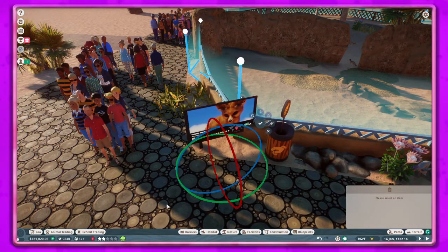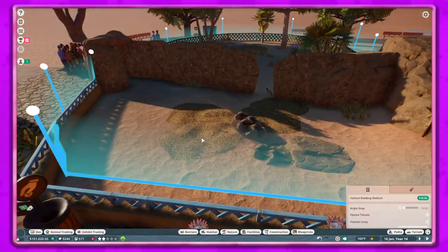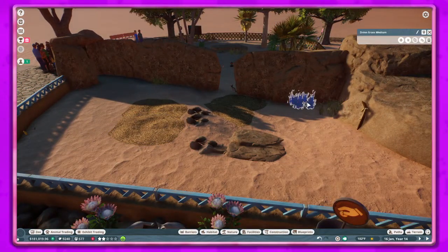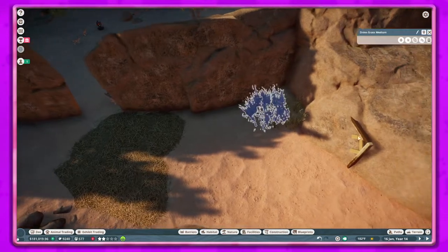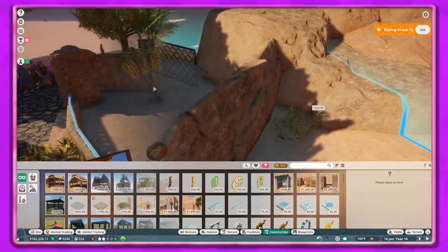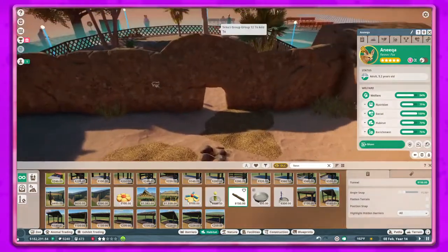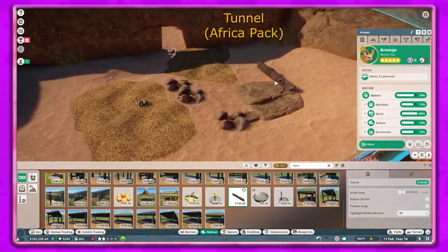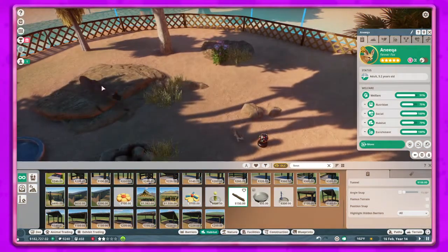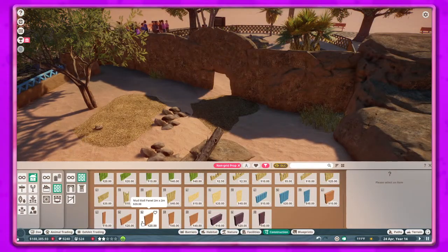I moved some stuff around — mainly some bedding and grass pieces — and deleted what we don't need because those two aren't really doing anything. Here's that log enrichment I was talking about; I don't know if it had been there and I was just blind, or if it just showed up because research got done. We put those in a couple of different places in the habitat.